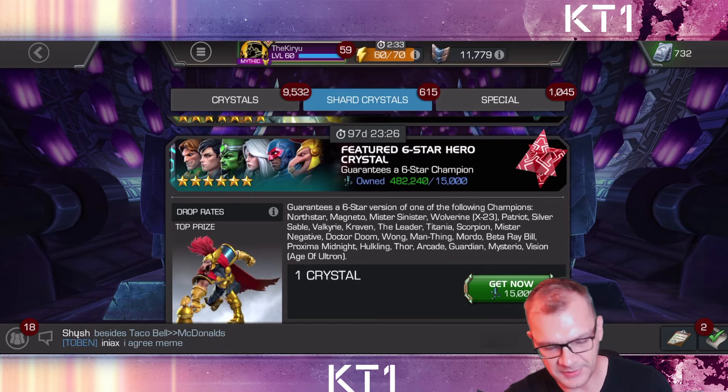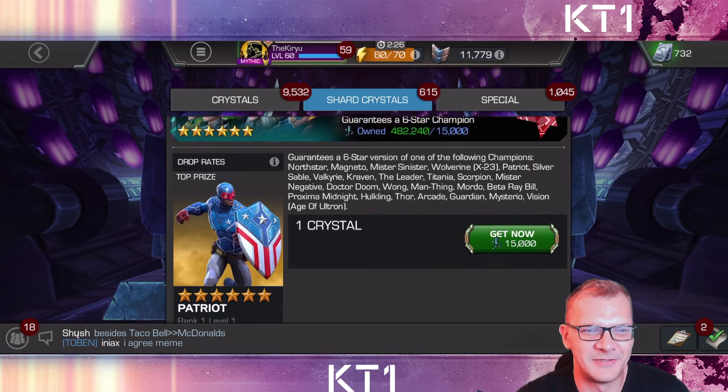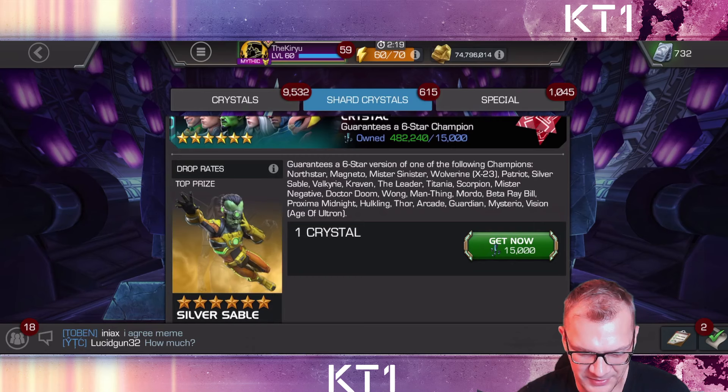It's still good to expand your roster and have champions for when you need them and to learn how to use them. From this featured crystal I'm missing six star North Star, six star Silver Sable, and six star Arcade — which is the most wanted champion for me right now.